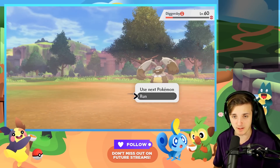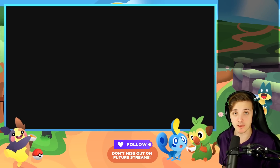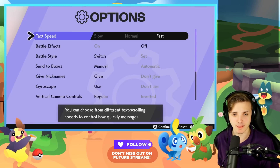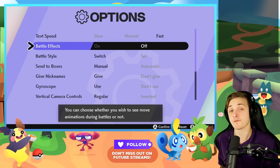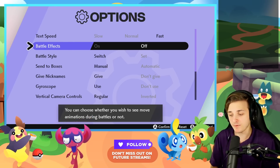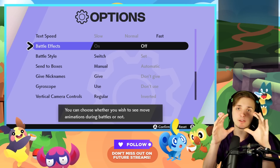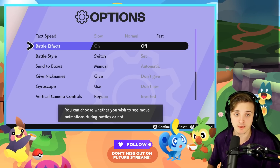There are a couple settings you can adjust. Go to your options, and if you're not at fast text speed, you need to do that. Turn off battle effects — if you're battling a ton of Pokemon, get rid of those battle effects. Also, if you have a Pokemon with an ability like Intimidate that pops up on the screen, try not to use that, because these things add up.